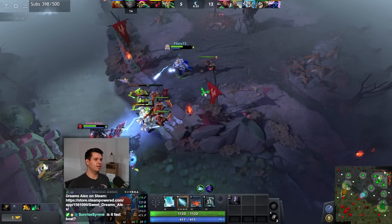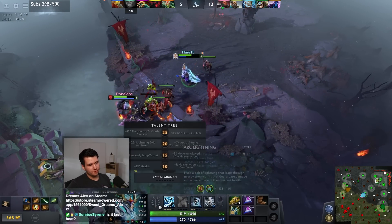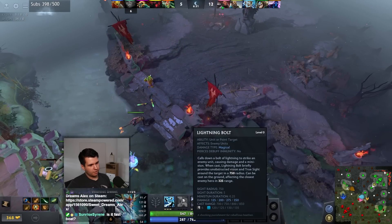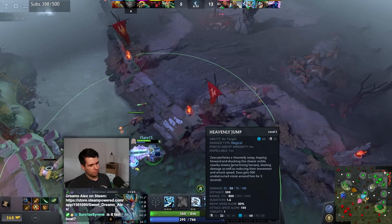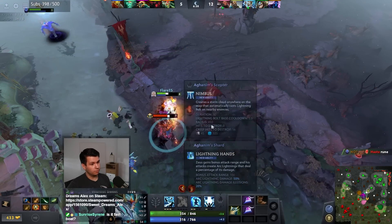I want to be able to go and do stuff a bit more aggressively. Zeus - Arc Lightning is fine, this is normal. Thunder God's Wrath does a lot of damage and has a very short cooldown.